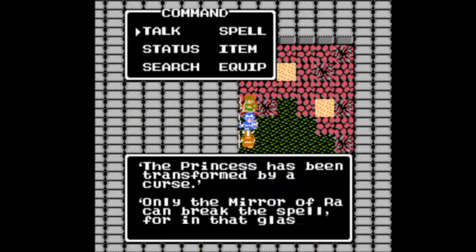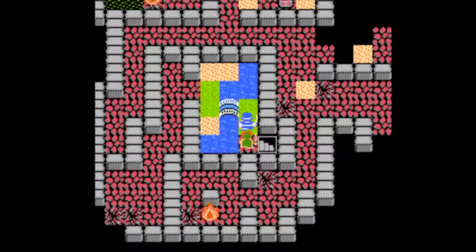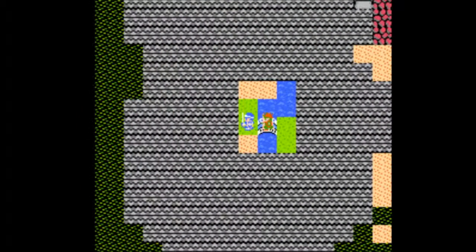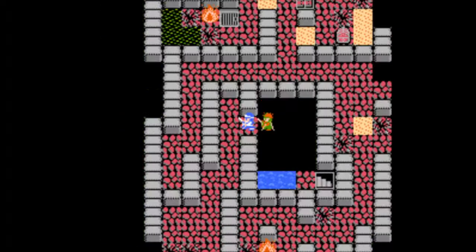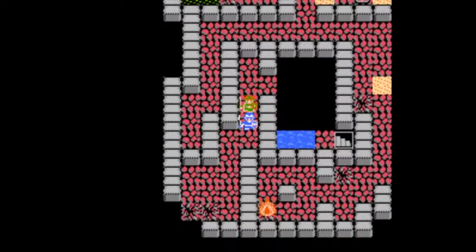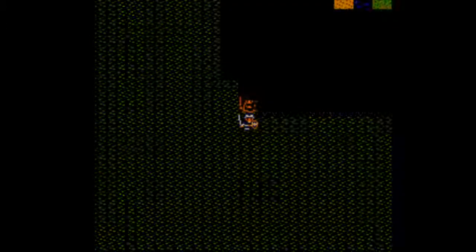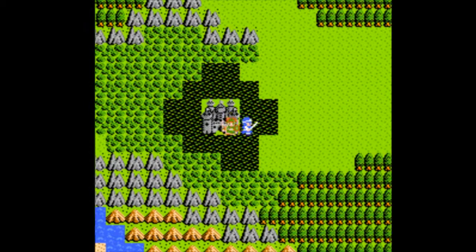The Mirror of Ra can break the spell and reveal her true self. However, we don't know where that is — well, I do. You can find out a lot from the NPCs in this game — they hint towards a lot of stuff, like one hints towards a certain Cloak of Wind we'll be getting later on, another hints towards something in a four-paneled swamp. It's actually surprisingly useful, but I already know everything I need to know.